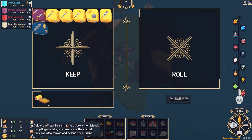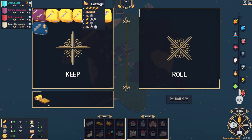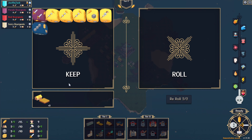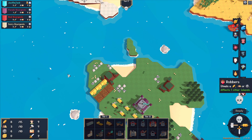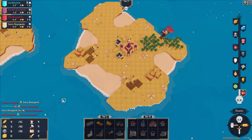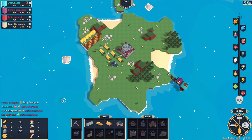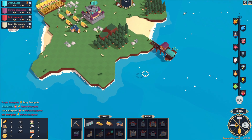And we can build some walls. I think I'd rather prefer to clear the area for now. One combat — okay, combat apparently doesn't happen yet. I guess we need a second ship for them to really raid. We have one disaster and one that affects another island, so frankly I'm fine with that. We do gain two swords. Soldiers can be sent on ship to attack other islands, target buildings, or even raze the castle. They can also remain and defend their castle. So defending probably doesn't sound too bad.